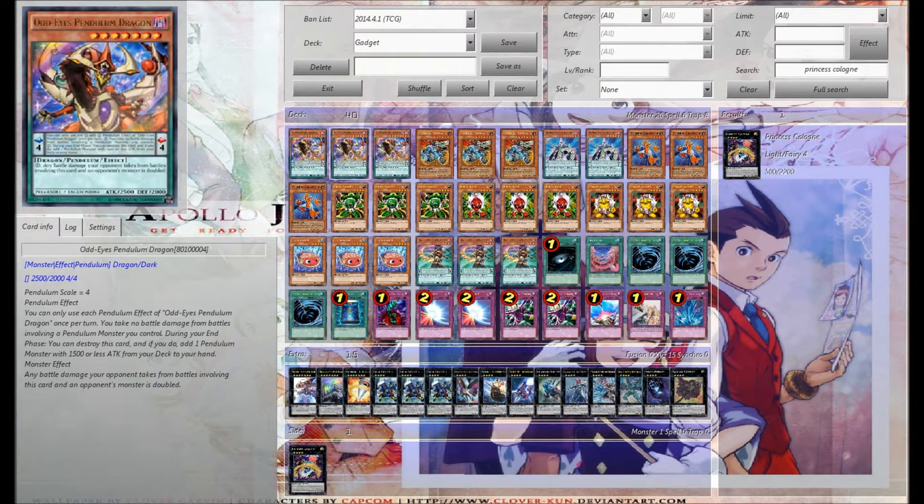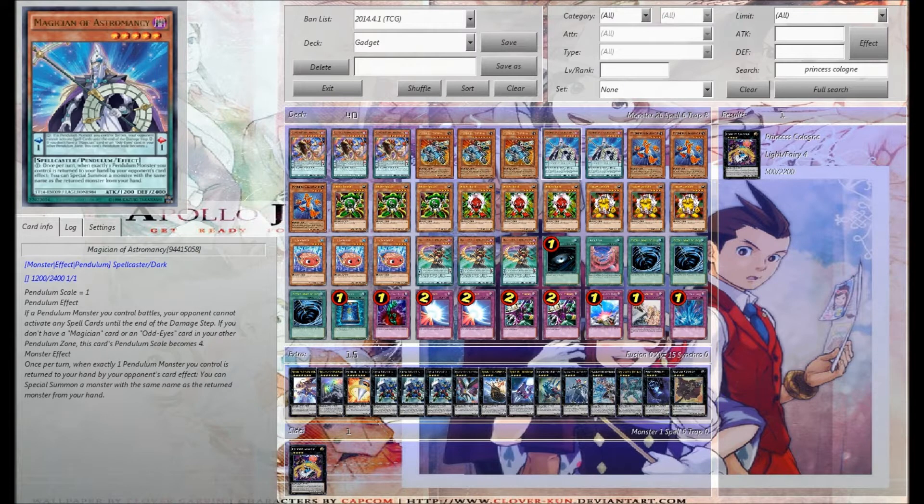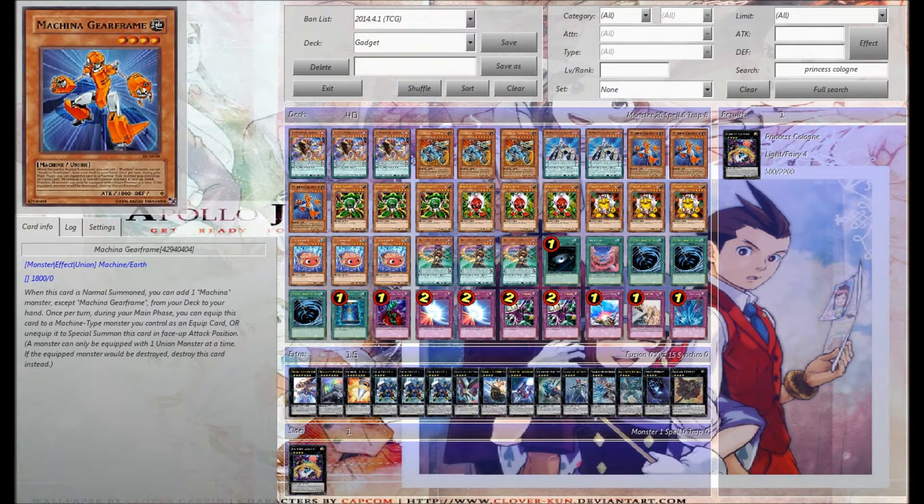We're still using three of this guy because I really like him — he's a level seven and he's a pendulum that just searches for your other guy. We're using three Fortress and two of this guy. I did not like him at three just because I was having some issues since he was level five. At least this guy searches for the other one, but this card just ended up being dead in my hand.